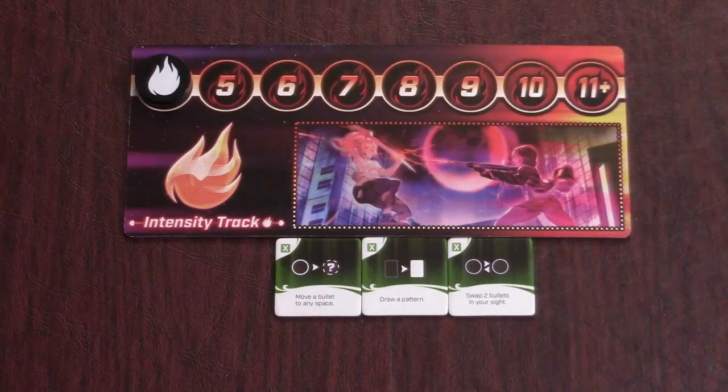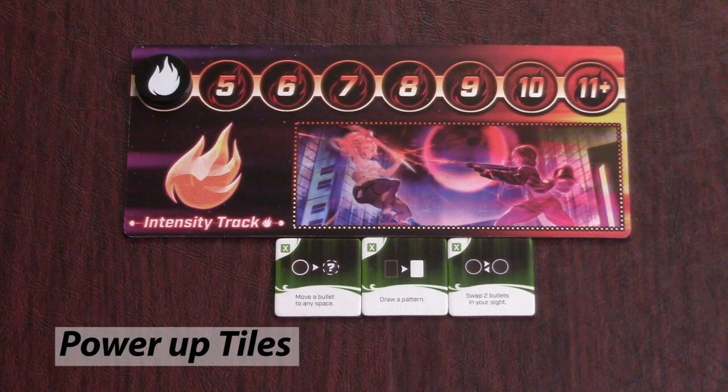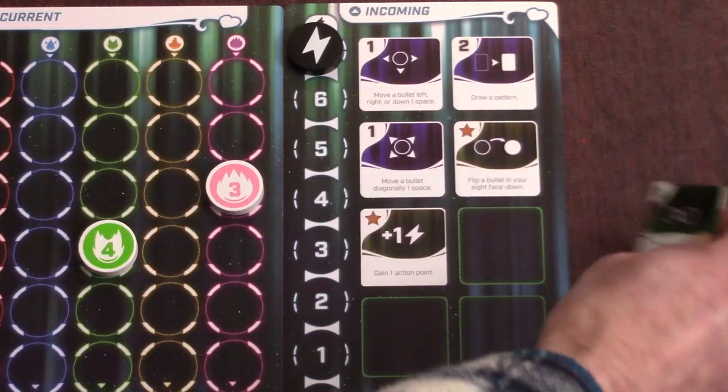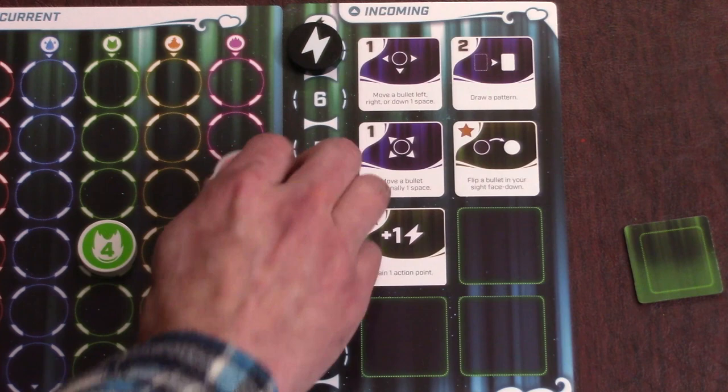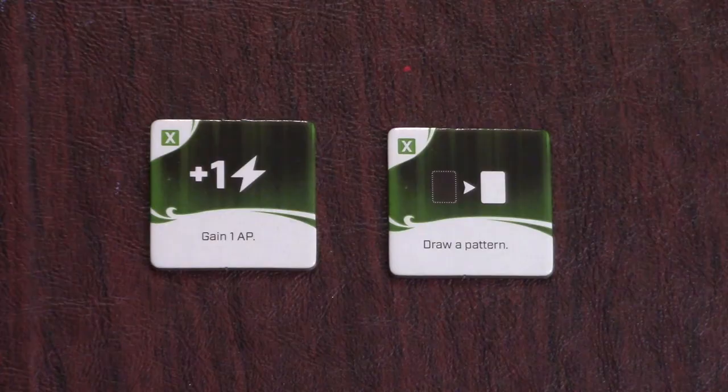The last thing you can do in between placing bullets is use your power-ups. You'll gain these at the end of every round and place them on one of the blank spaces of your action board. These are one-time use abilities, so when you use one, just take it off your board and flip it face down, then carry out the action. Most of the power-up tiles are self-explanatory, like instantly gaining an AP or drawing a pattern card.